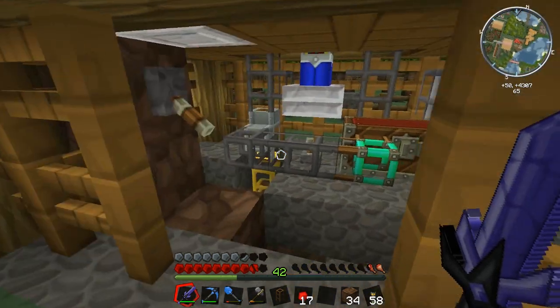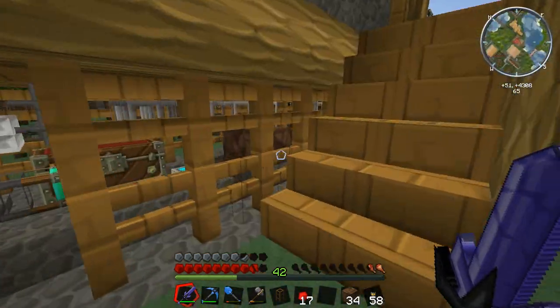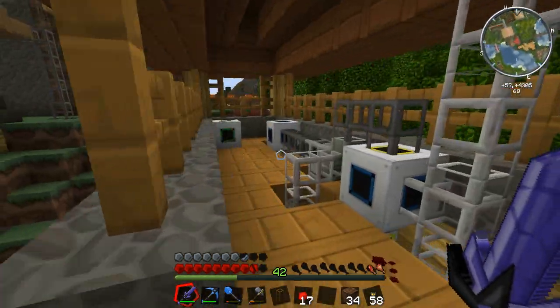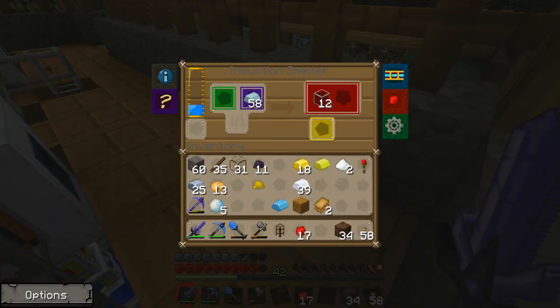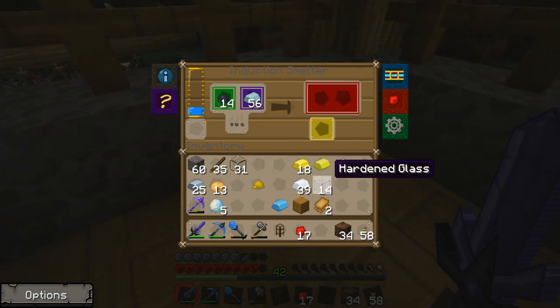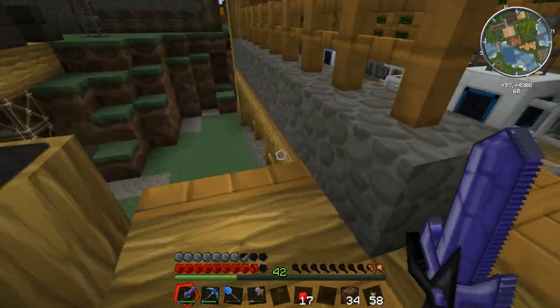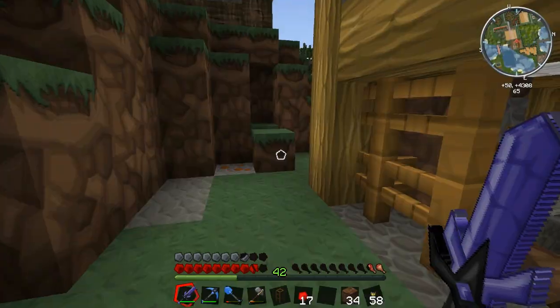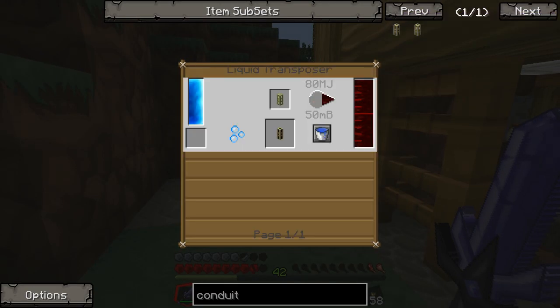We've got the electrum ingots going through there and we have the hardened glass coming out of the induction smelter over here. There we go! Hardened glass and electrum ingots — our operation over here is going pretty smoothly.